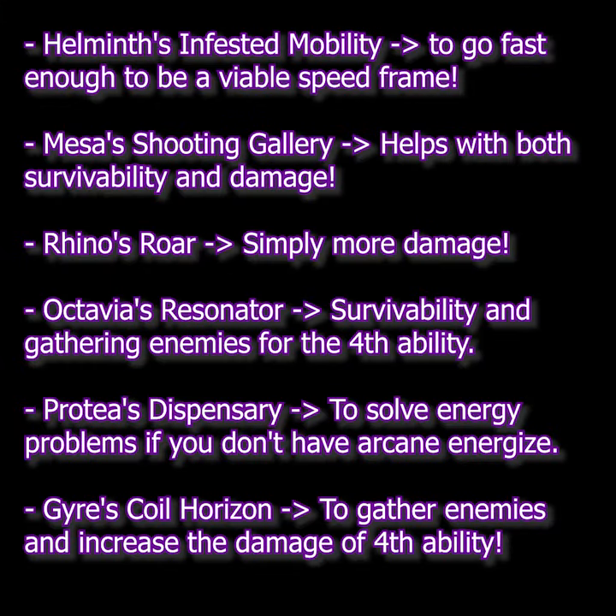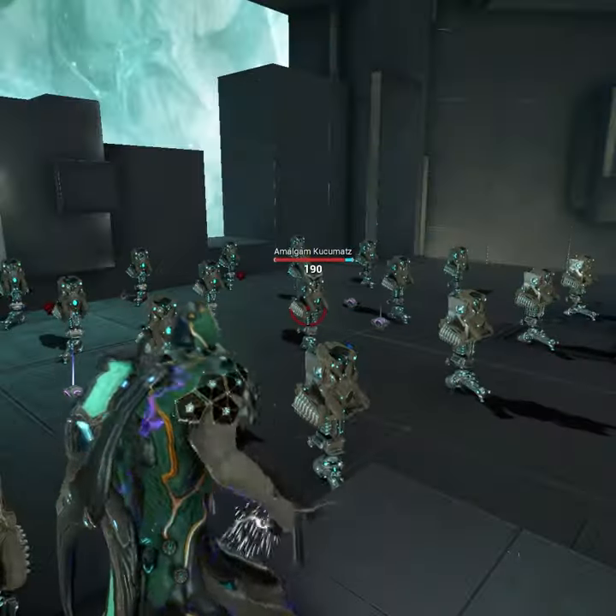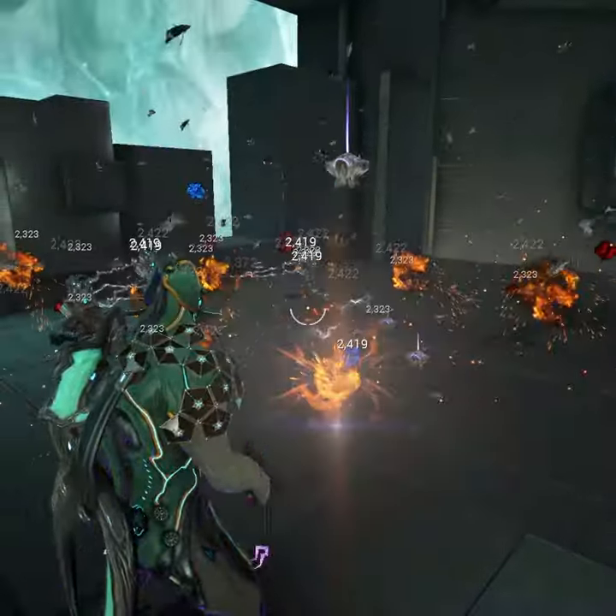Here are some Helminth ideas. For a damage build, just use your fourth ability, but be warned: this works for armor-stripped content up to level 80. For anything else it works just fine at most levels.